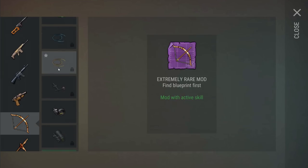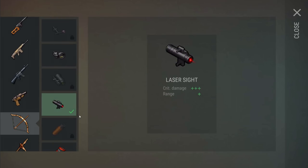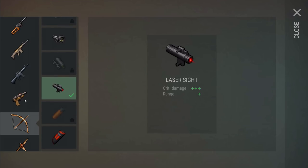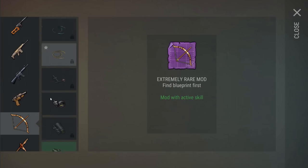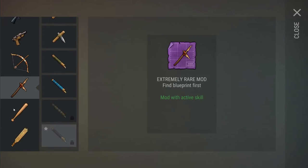Looks like we've been bamboozled — since the pre-alpha, the laser sight actually changed. It no longer has an active skill; it changed to the bow string instead. That does kind of suck since we sunk materials into it. But that's why we were playing the pre-alpha — it wasn't ready, and a lot of things were still subject to change.